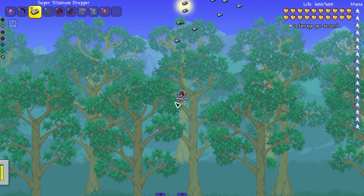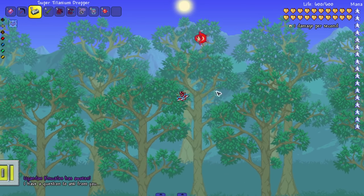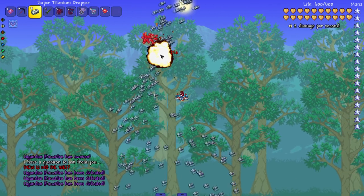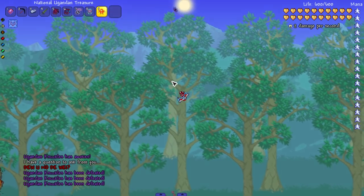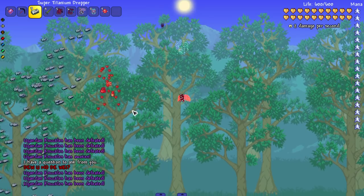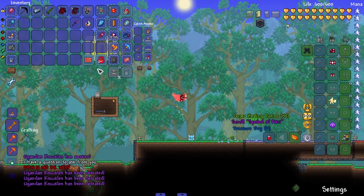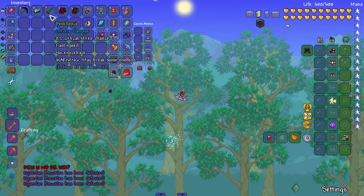Next up we have the Super Titanium Dropper. This was a great weapon last time I used it. Let's see it in action against Uganda Knuckles — let's hope it takes him out. We got his ass! Let's go ahead, let's drop some more titanium on him — got him. That's a beautiful weapon honestly. Look at the explosion animation, you love to see it.